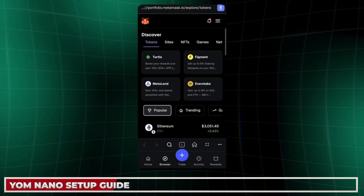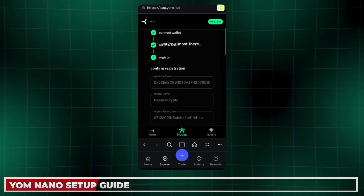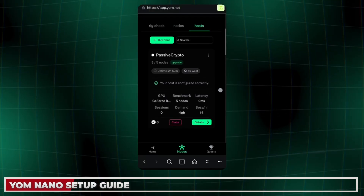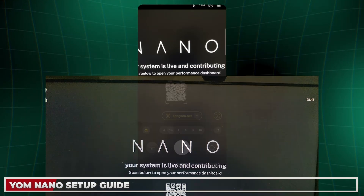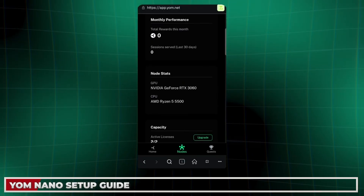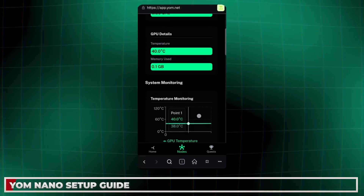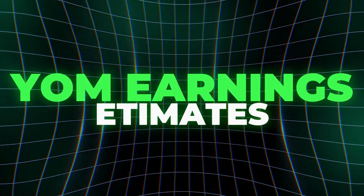When you scan the QR code, copy the link and open MetaMask, then go into the MetaMask browser and paste the link — this must be done in the app, not in Chrome. Once in the app with the link, it will connect your wallet; choose a name, scroll down, and click to connect rig. A few minutes later your wallet will be successfully connected to your rig. Use the same wallet as your airdrop campaign to maximize points. The screen will then show a QR code for the dashboard — scan it, paste the link into MetaMask's browser, and you can see your rig is live with metrics and statistics. It's a really simple and easy setup that took me about 10 minutes.